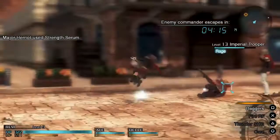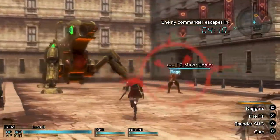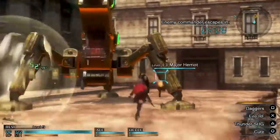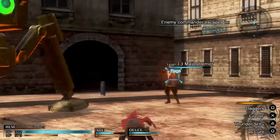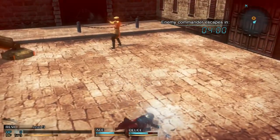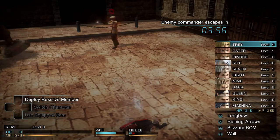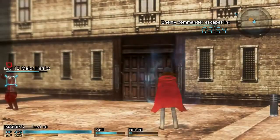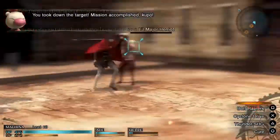Troop one down — there we go, kill site, lovely. So Major Herriot, you're going down. He's a little bit tougher than the others. We've lost Rem, not a problem — Mackinac will get the job done. Take that!